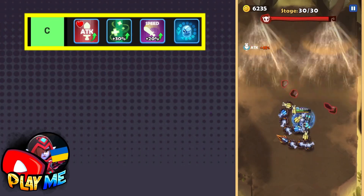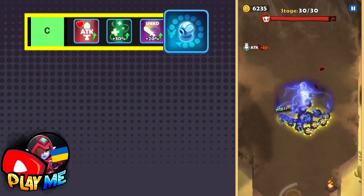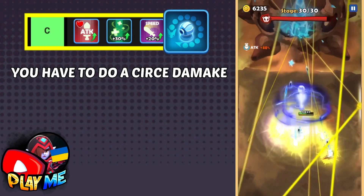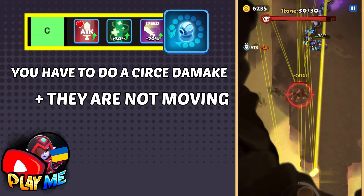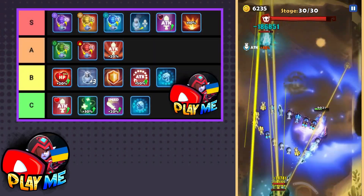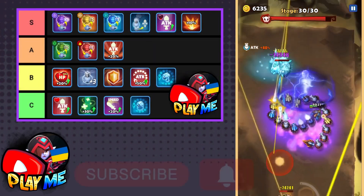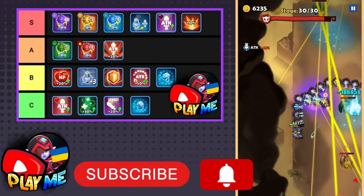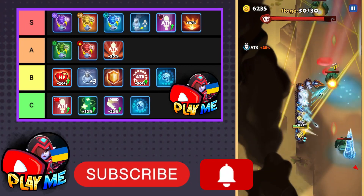The last and probably the worst skill in the game is Circle Turret — you have to kill an enemy with circle damage to make a single turret, and it doesn't even move. Now you know which skills are better and which are worse. If you don't agree with me on something, write in the comments and explain why — we will discuss it.